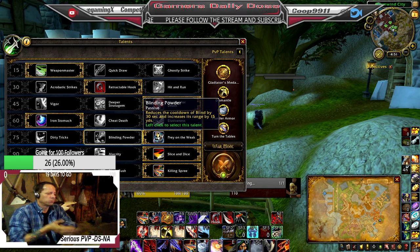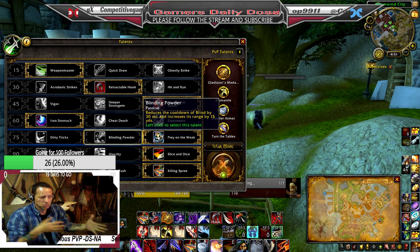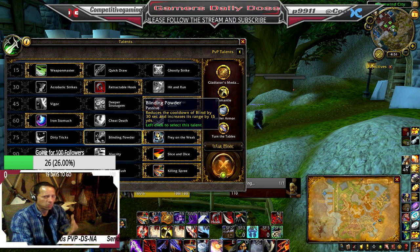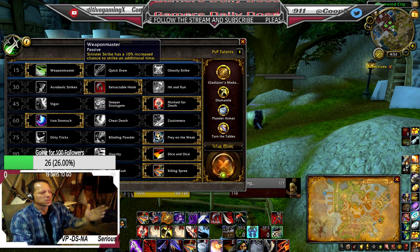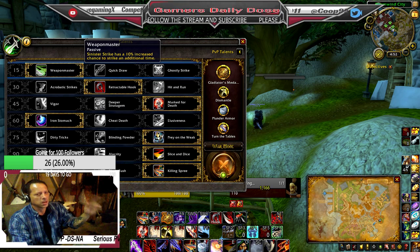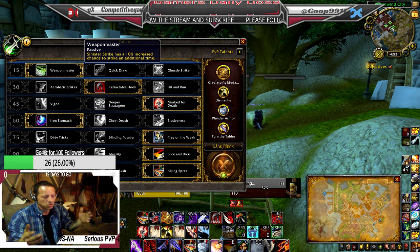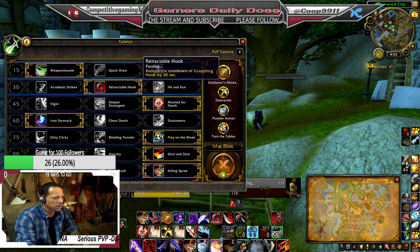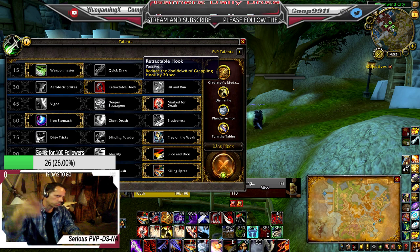PvP-wise, this is what I feel is probably the strongest for the spec right now at level 110. Weapon Master: Sinister Strike has a 10% increased chance to strike for an additional time, so you're hitting them twice. You're spamming Sinister Strike a lot so you hear it going off a couple of times. Retractable Hook reduces the cooldown by about 30 seconds so you can jump out there a little bit farther — it's like a Blink for a mage.